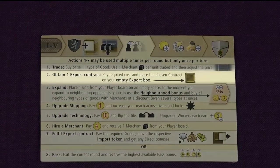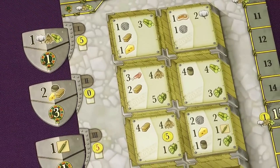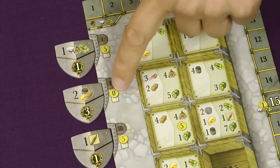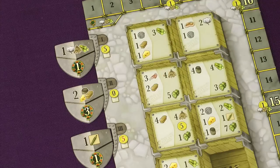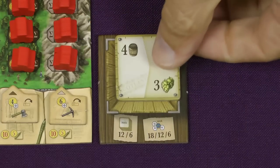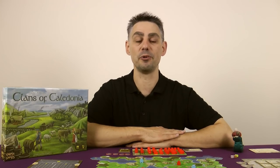Action 2: Obtaining a new export contract. Your export box next to your player board has space for one export contract, and if that box is empty you can take an export contract from the export board by choosing this action. The cost of taking a contract depends on the current round number and is shown here. Note that in round 1 you actually gain £5 for doing this — represented by the number being in black which means you get the money, rather than in red which means you have to spend the money. Take any of the contracts on display and place it on your export box, and you can only have one unfulfilled contract at any time.